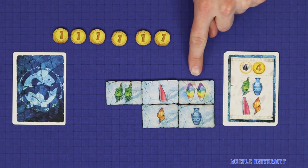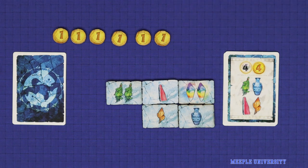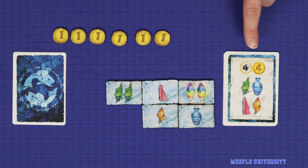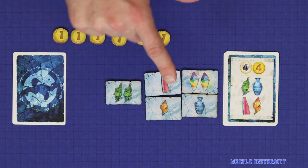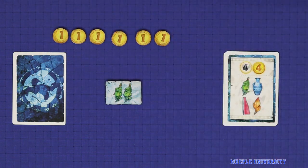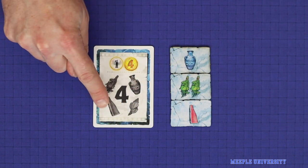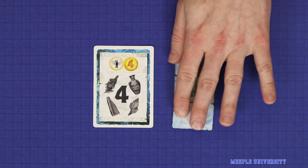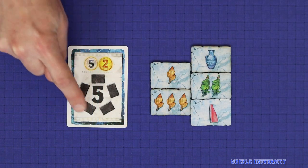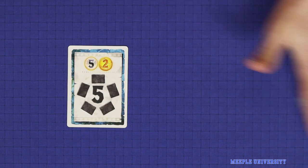Note that when spending the double crystal tile as a wild, you must spend both crystals as the same resource, so some contracts could not be fulfilled with just three tiles — you would need to add a fourth to fulfill it with an overspend. A contract showing the grey resources icon is fulfilled by discarding that many resources of any type. A contract showing the black tiles icon is fulfilled by discarding that many tiles, irrespective of the resources on them.